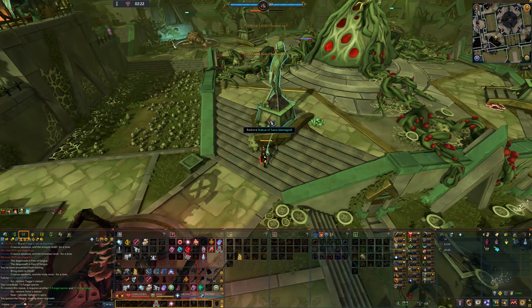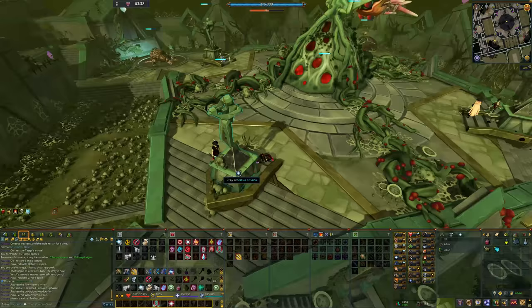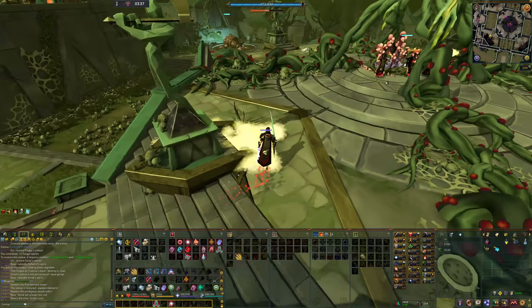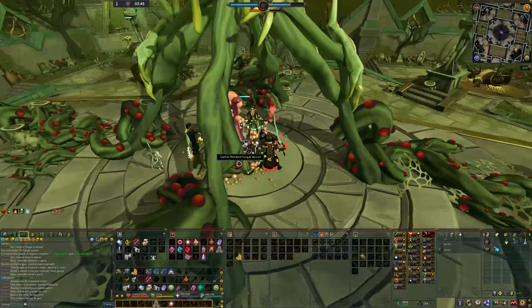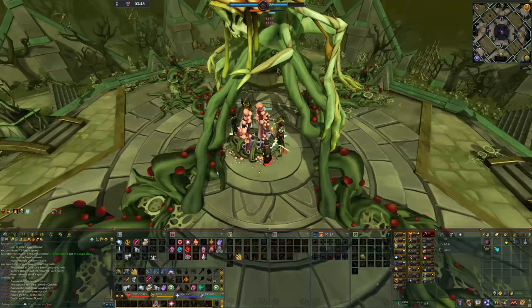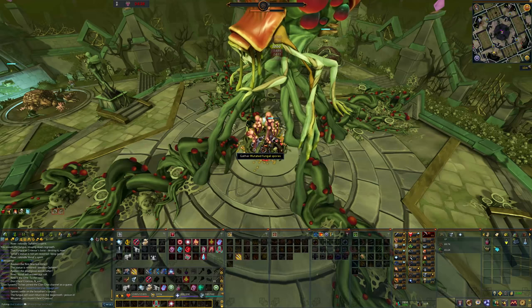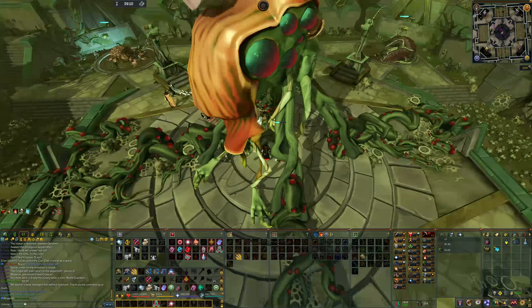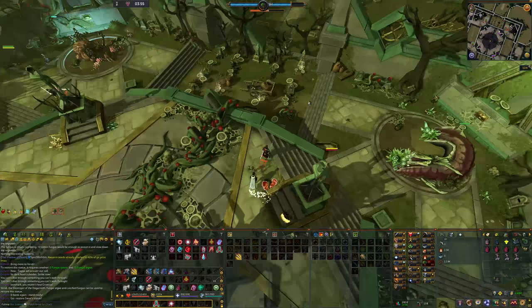Once your teammates have added their resources to the statue you can construct it — but don't pray just yet. Praying on the statues opens up the boss's core, allowing you to attack its insides. You want to do this in sync with all four quadrants so you have the maximum amount of time to one cycle the boss. With four people you simply gather double the resources and it takes slightly longer, but the strategy is the same. If you don't sync, you can still kill the boss but when the timer runs out from one statue you'll get kicked out of the core.